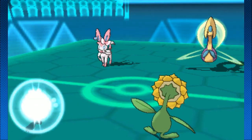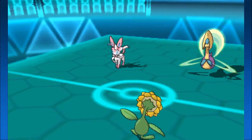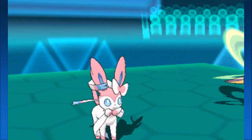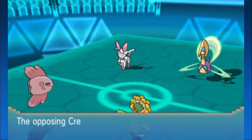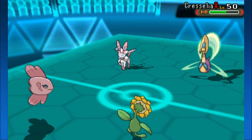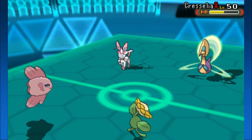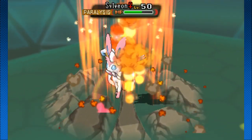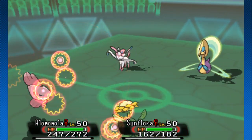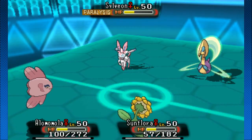Pachirisu throws down that U-turn onto Cresselia for a super effective hit and safely switches out. Now we've got Alma Mola coming back in - very tanky Pokemon. Twist Dimensions returning to normal. Cresselia with Helping Hand going to try to get Sylveon's damage way up. Knock Off going to hit Cresselia for super effective damage and also removes the Citrus Berry, meaning the berry doesn't get to proc. Earth Power hits Sylveon for a little bit of damage. Hyper Voice boosted by that Helping Hand is going to be a monstrous hit.